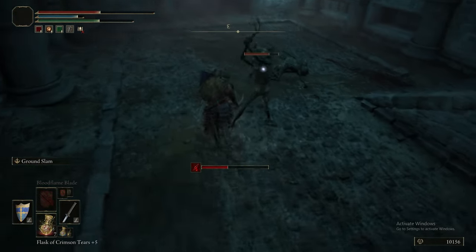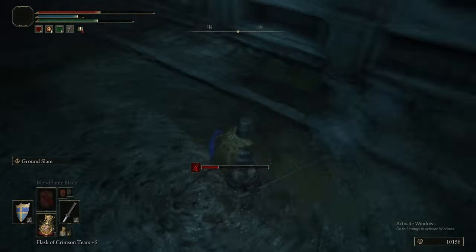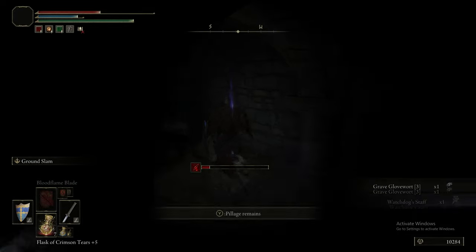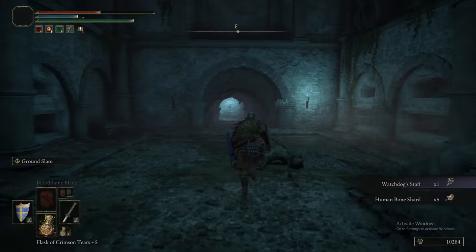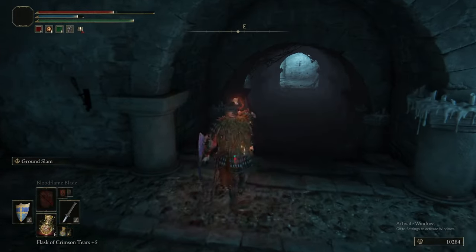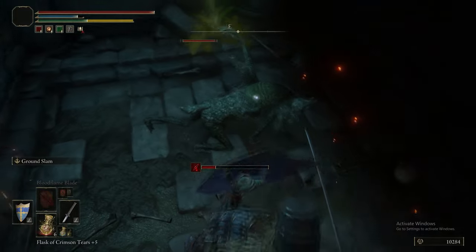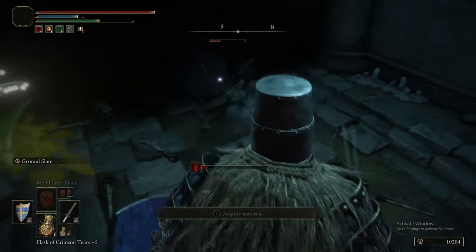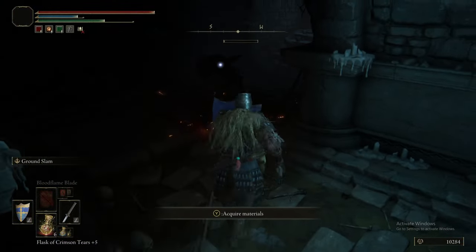Currently we're just killing Imps and picking up items — we've got the Watchdog Staff and a Human Bone Shard. Nothing of particular note. This is definitely one of the less good catacombs. It's a bit fillery — they tried a thing, it's just not good enough. It feels like a chalice dungeon but even less interesting.